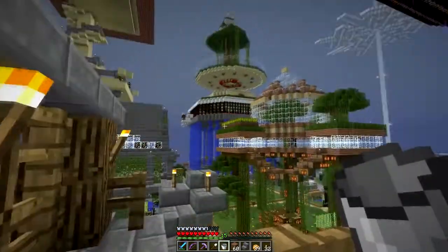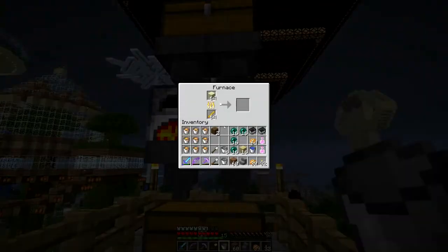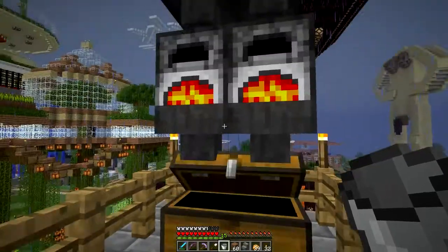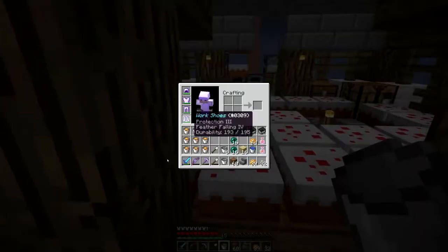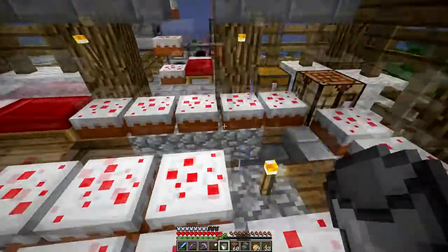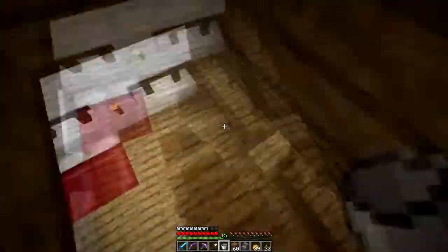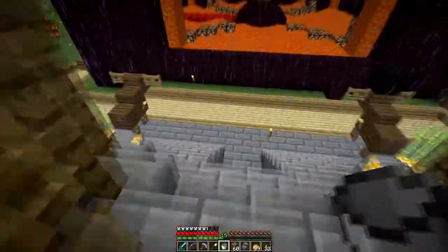So anyways, what I'm doing today is I'm making a bunch of glass. I'm making some glass and as you can see I have all this lava — what I'm doing with it is making a secret underground tunnel, my cake house.